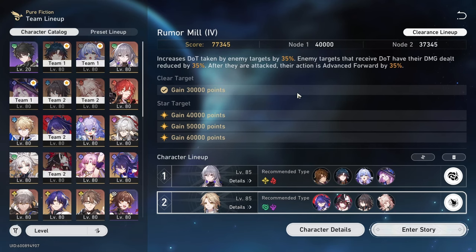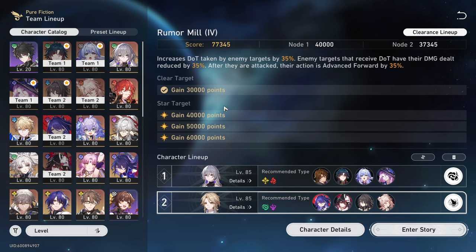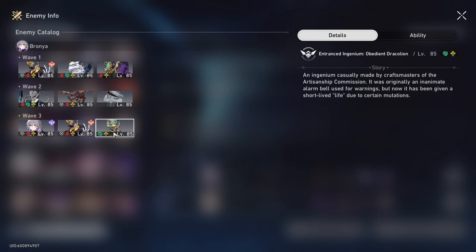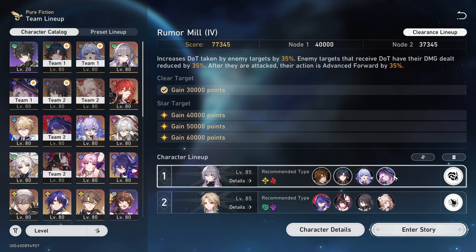We have a DOT Pure Fiction, and as someone who hasn't pulled for any limited DOT units, it was a bit of a struggle at first. But if you look at the enemies on the first half, there are a lot of wind-weak enemies, which is really good for Blade. There are also enemies that apply a bunch of DOTs onto your characters, which is really good for Blade because it allows him to launch a bunch of follow-up attacks. On the first half, I run my Blade-Jade team along with the Robin-Gallagher combo, and that got me 40k points.